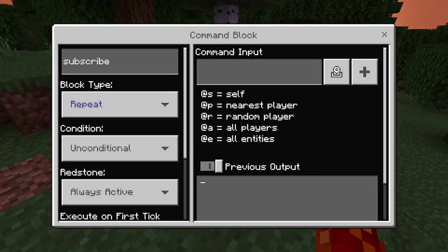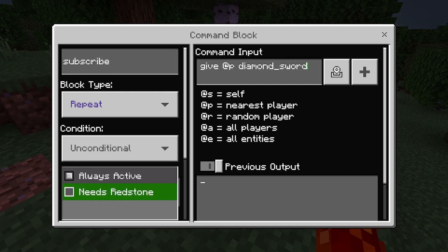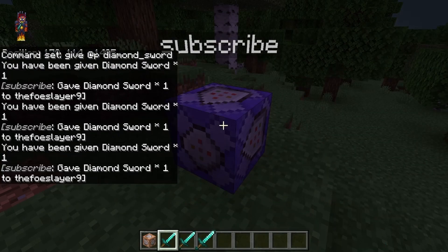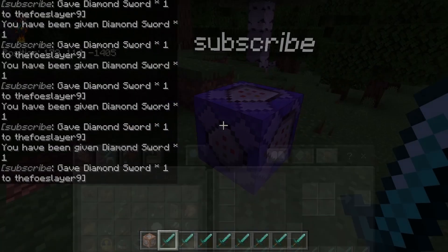You can put in your command here — let's do slash give at p, nearest player, diamond sword. Then if you turn it to always active, watch what's going to happen — that's a lot of diamond swords!